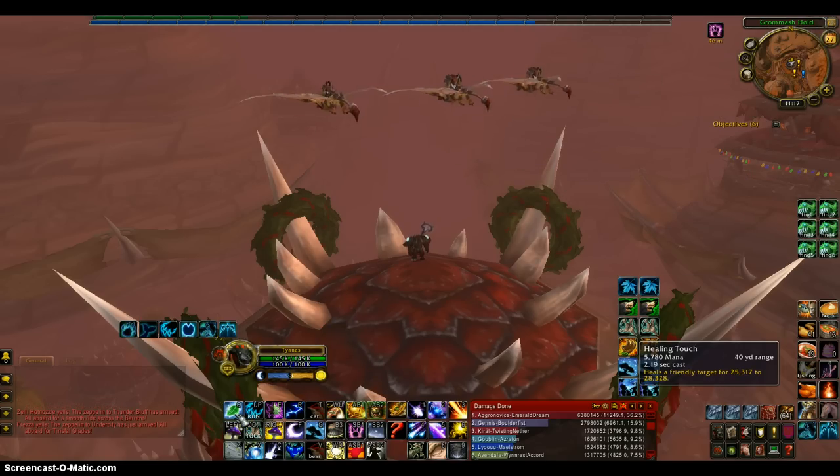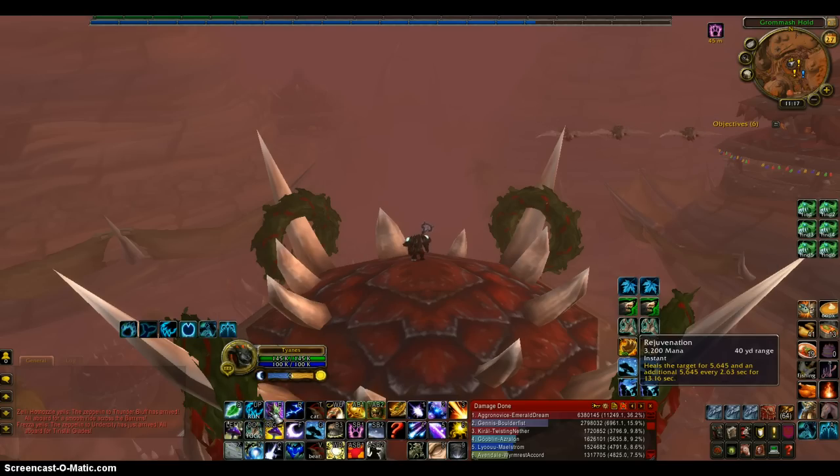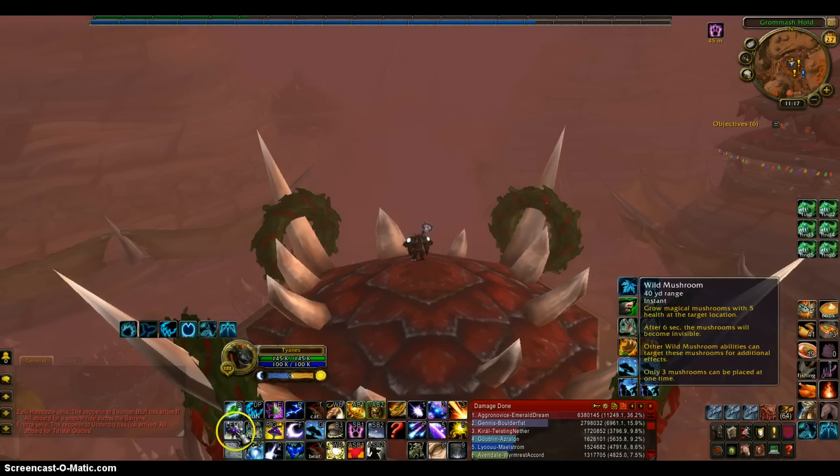For Q, I have Healing Touch. For Up, I have a Run Macro — all it does is cast me into cat form and then cast Dash. E is Rejuvenate. R is Intervene on Me.